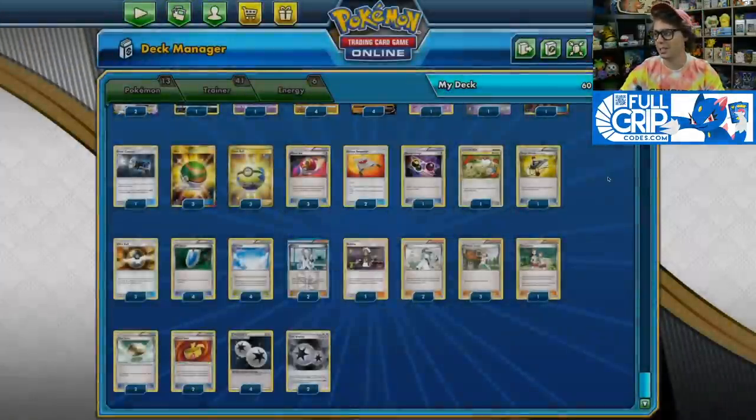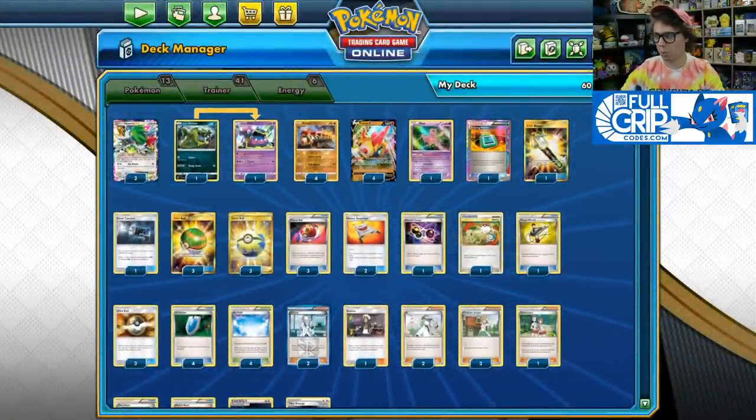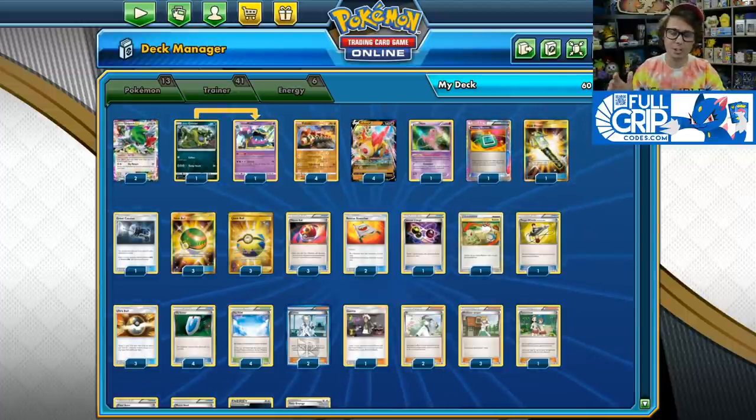When you add the Muscle Band into the equation, you can hit 260 damage with your Mew, which is absolutely huge.